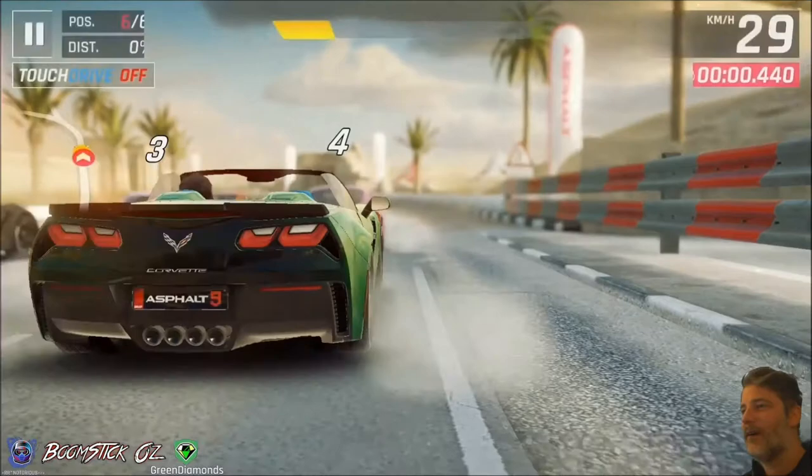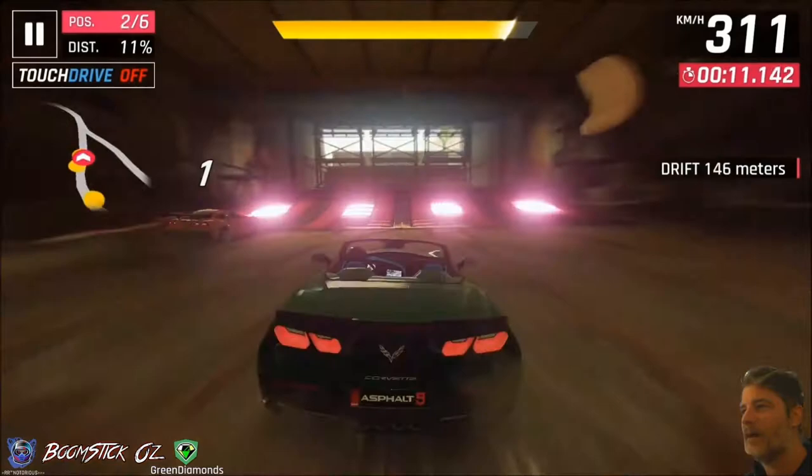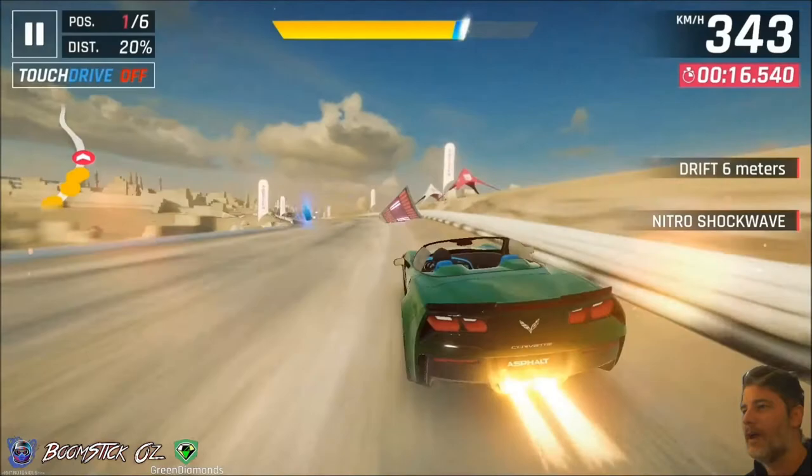I'm going to hold the Nitro here and just move over to the left. You want to try and redirect some of the AI if you can. Then just open drift into that wiggle until you get an imperfect 360 off that section, building up for a shockwave. Just to get our speed up, you can continue the shockwave.